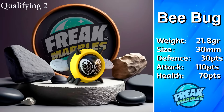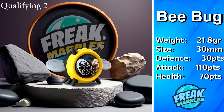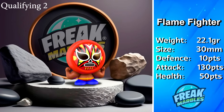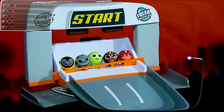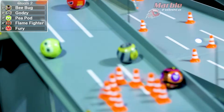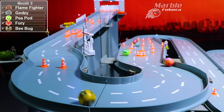Taking a look at all the individual stats for each of these marbles, you can see we have weight, size, defense, attack, and health stats. Each one of these stats helps them in a different way in these races. And we are off with qualifying two! Who comes out first? It's Flame Fighter, being followed by Godsy and Peapod as we go through these traffic cones.